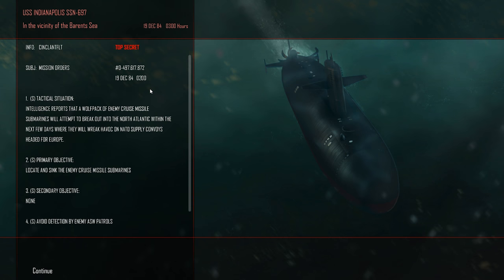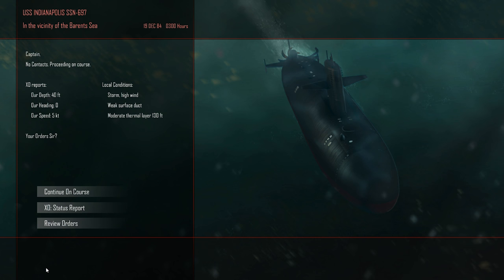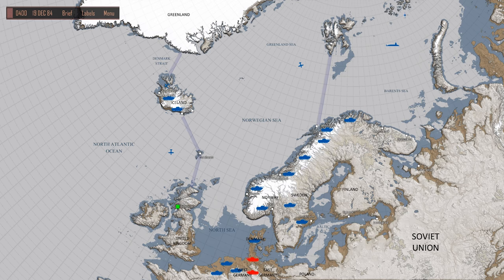Hello everybody and welcome to another episode of Cold Waters. Our mission is that enemy cruise missile submarines will attempt to break out into the North Atlantic and will wreak havoc. We are going to have to sail back towards Iceland, that region.